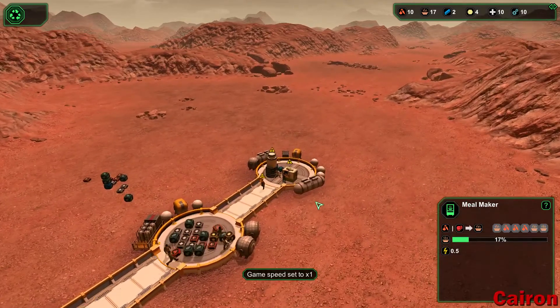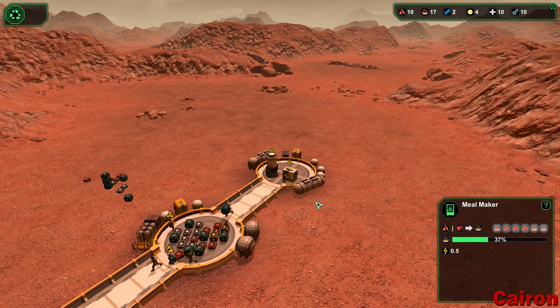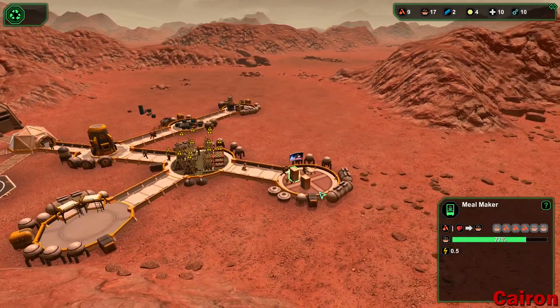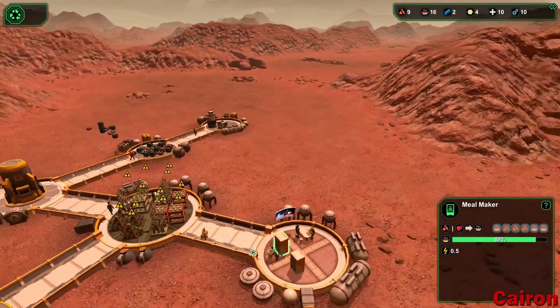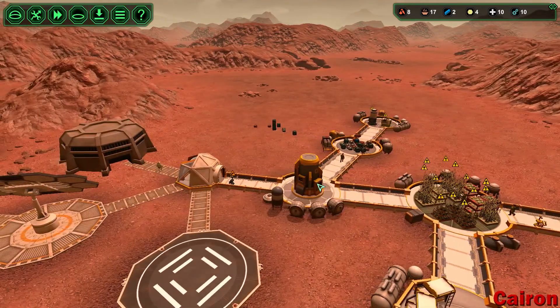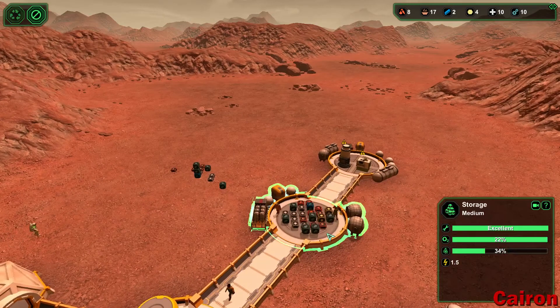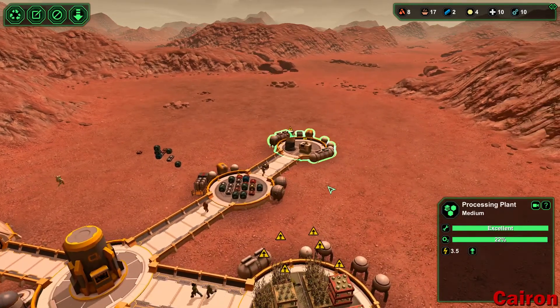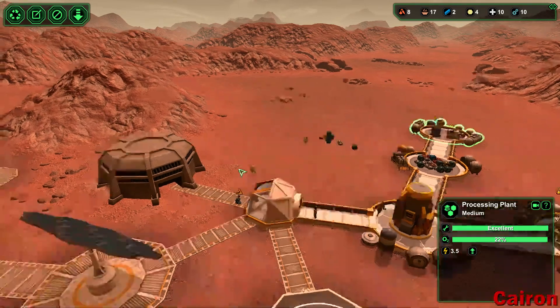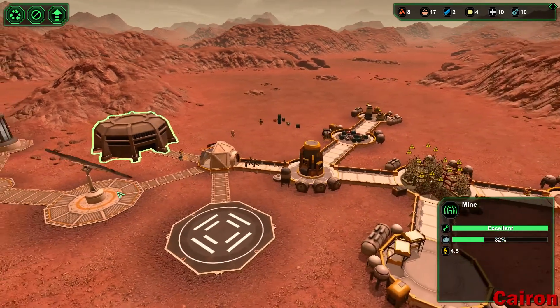The other problem I was running into with that last playthrough is I had somebody who had a broken leg or a broken bone of some sort and I didn't have any lab to heal them, so they were just constantly walking around with a broken limb. It was just not good. For whatever reason, that planet was just cursed — there was nothing I could do to recover. I tried like three different times to play through and reset and it just wasn't happening.